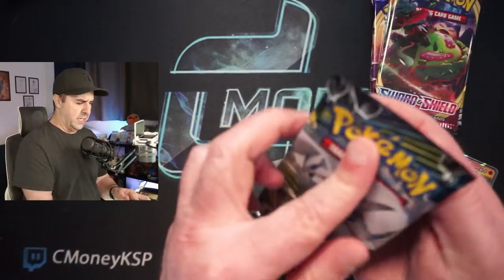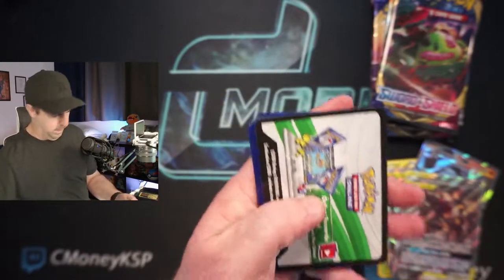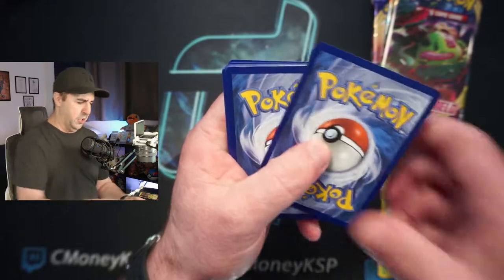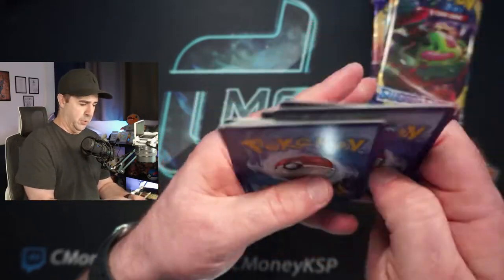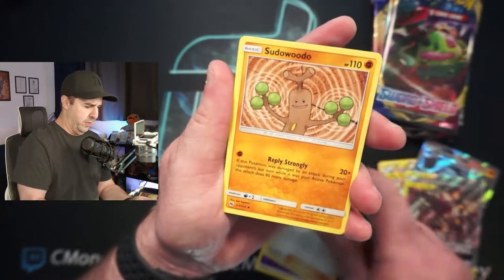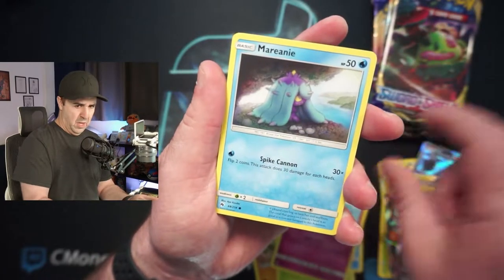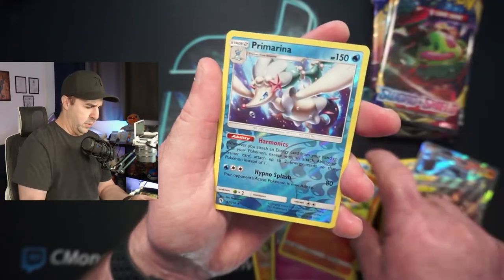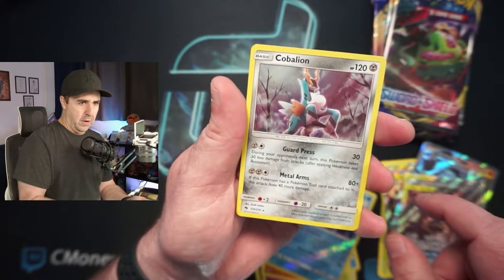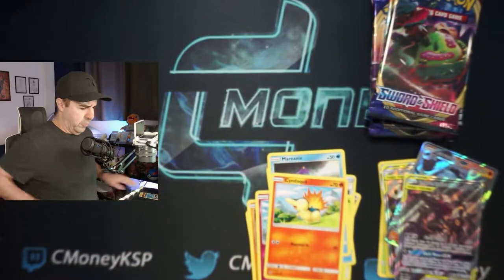Lost Thunder — this is a set that I've literally never opened. So this should be fun. Let's see if we can get anything cool out of it. I honestly don't even know what's in the set. I'm assuming there's a Lugia. Pseudo Widow, Choice Helmet, Tangela, Alolan Vulpix, Snubble, Marini, Cyndaquil, Reverse Holo Pre-Marina — that's a Reverse Holo Rare — and a Holographic Cobalion. Very cool card.